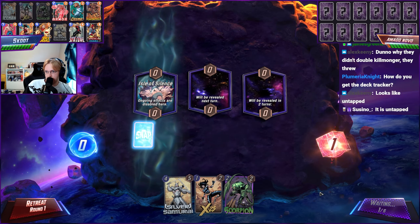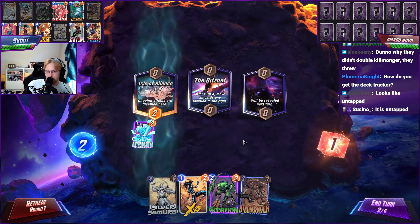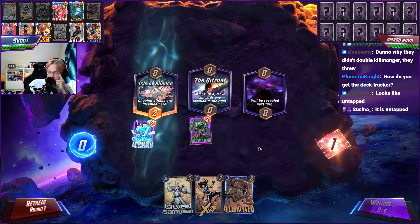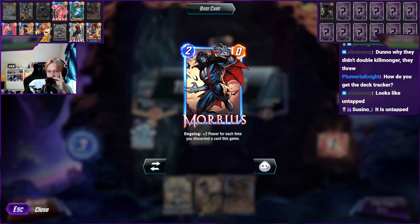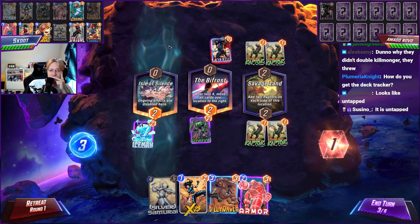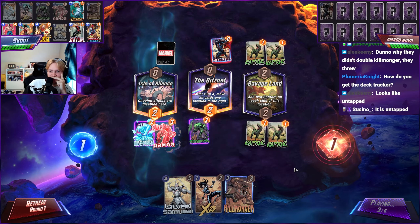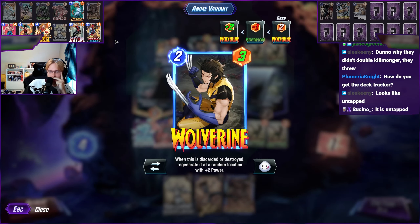Ongoing effects here are disabled - I'm fine with placing here, untapped okay. I can Scorpion, I can Samurai on four to discard X, and hopefully have Stature - well, Stature doesn't matter, I can draw whenever. So they're going discard as well. What if I go here and then discard the lowest card from your hand - you're going to discard Wolverine.